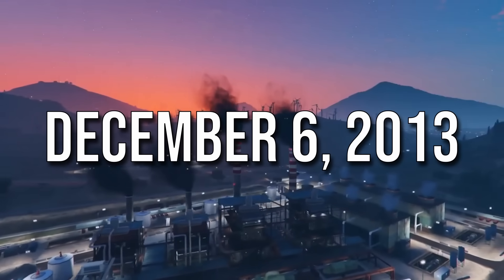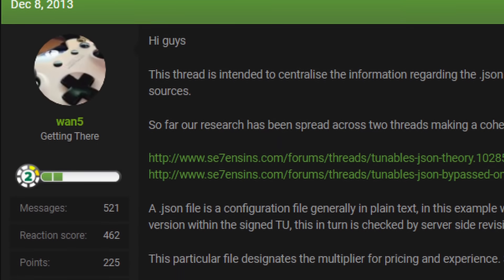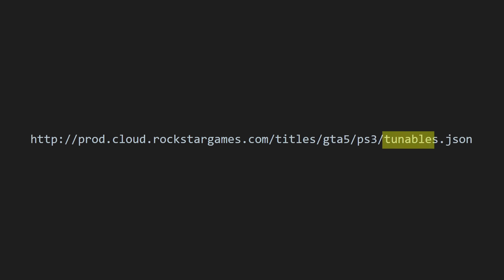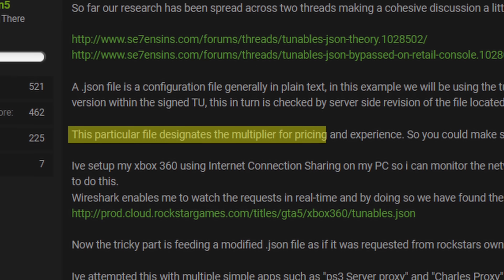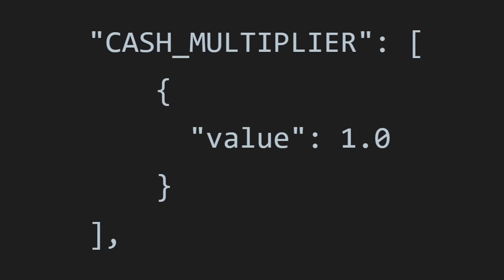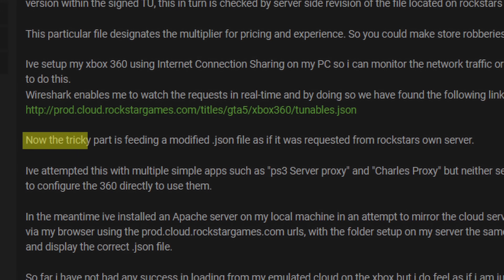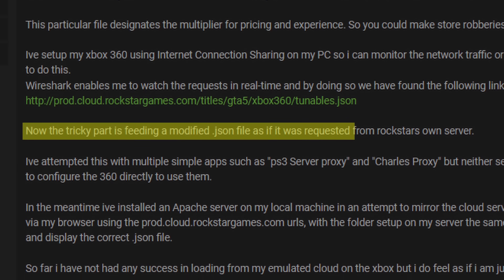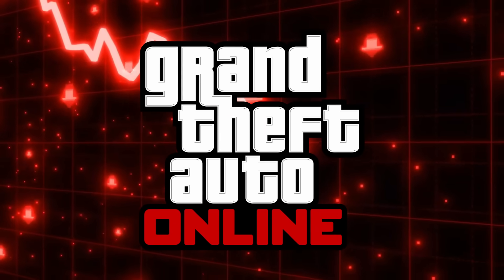On December 6, 2013, a user on Seven Sins forums named WAN5 discovered that there was one file responsible for all the money and RP values in GTA Online. He theorized that if there was a way to modify the values in this file and replace it with the original one on a regular console, then he could break GTA Online's economy forever.